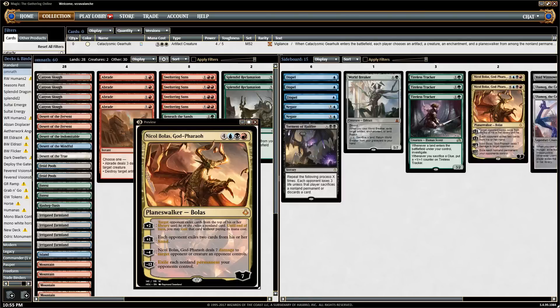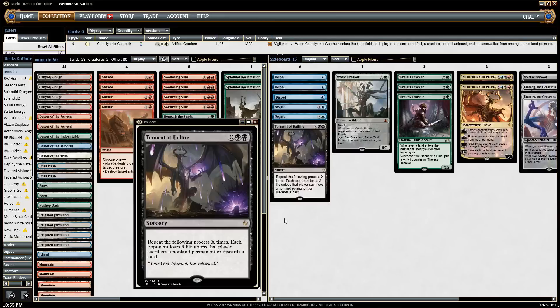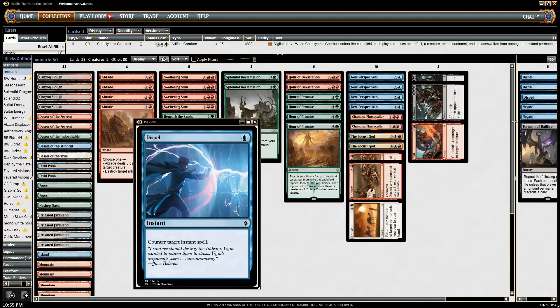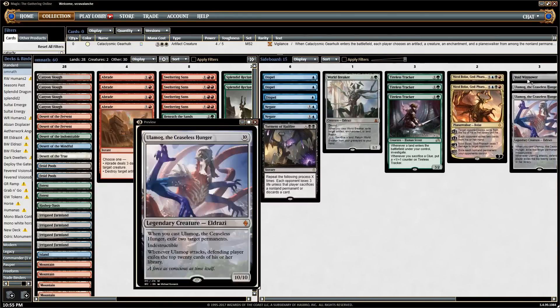Hour of Promise actually works really well with Nicol Bolas - it curves perfectly, and against some decks this is actually a good card, but it's not worth it in the main. Oftentimes Nicol Bolas is pretty lackluster; the plus two can miss a lot of times - it hits Censors and Disallows, stuff that just doesn't do anything. We also have Ulamogs and Voidwinners in the sideboard because the mana is not hard to come by. This could be some other win condition you could run - maybe even the Scarab God, because you have so much access to mana. I'm just running a one-of Ulamog and a one-of Voidwinner.